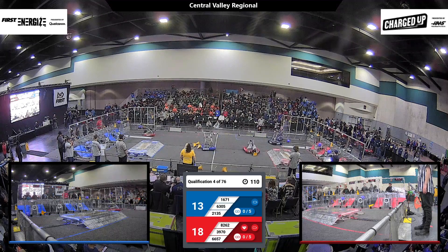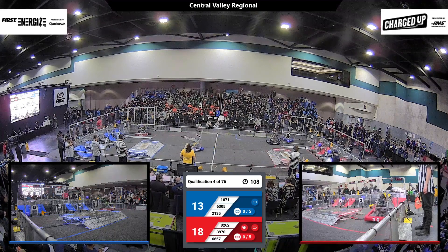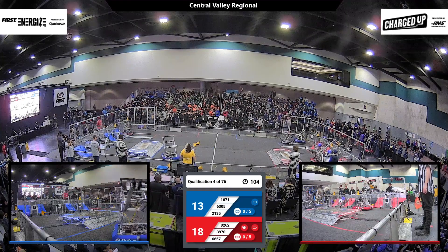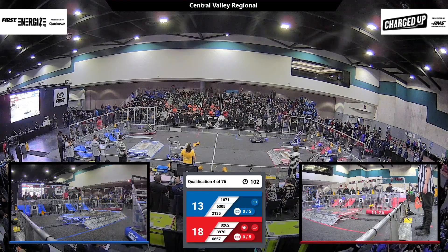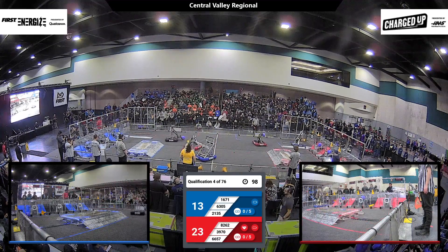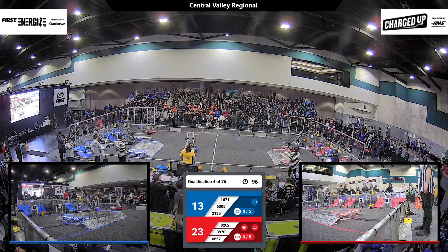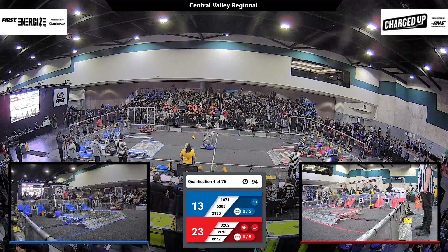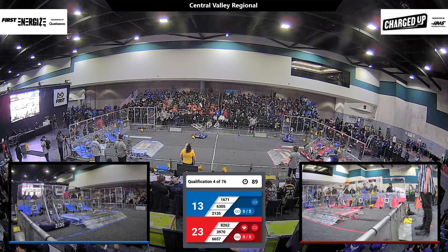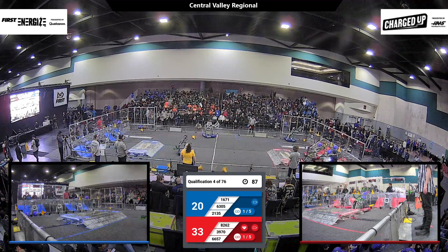3970, Duncan Dynamics for the Red Alliance — they've picked up a cone and they place it at the very top, and they make it, able to pick it right up off the ground. 2135, Presentation Invasion, they've got a blue cube for the Blue Alliance. Looks like they're placing it at the hybrid outer grid — that scores two points.